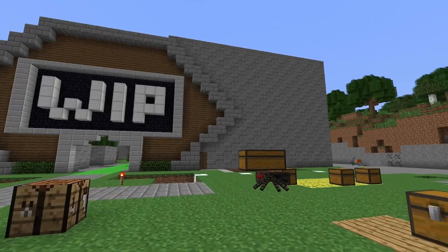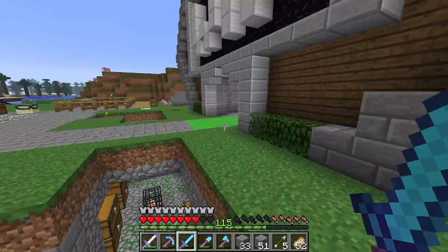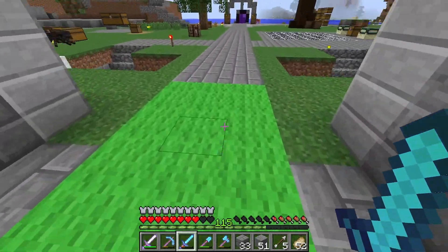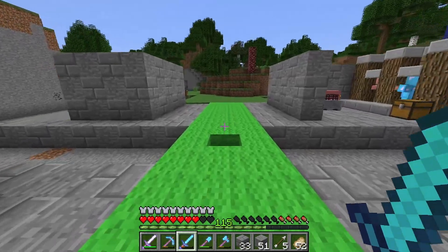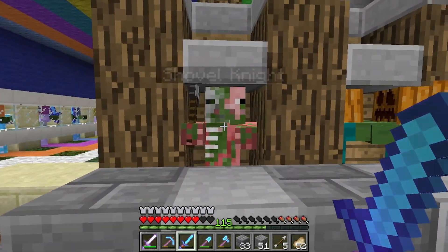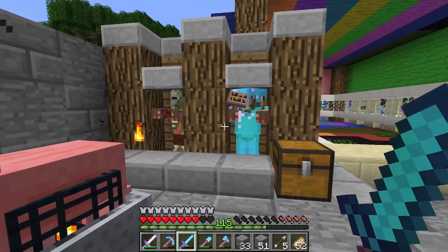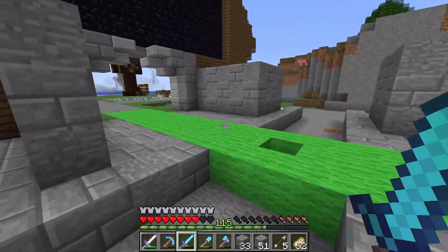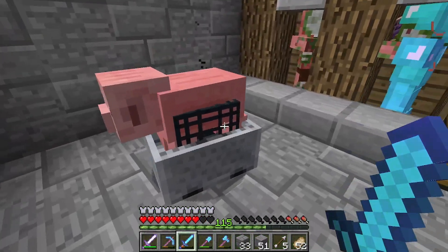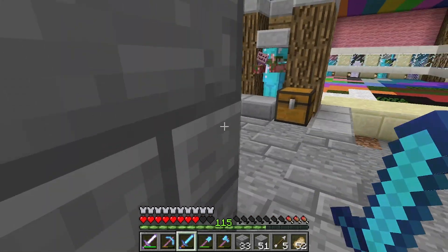It needs some more texturing on that section, but I do like the pattern and want to keep using it throughout the build. Going inside it looks a bit more clean — I like this green pathway because it highlights the center of the building. Over here we have our spooky mobs, then the shovel knight. I moved the guy from out front to here; I don't quite know where I'm going to put the battle signs yet.